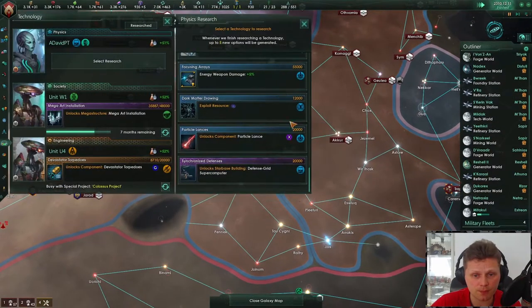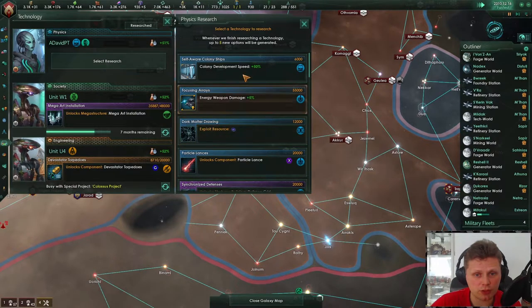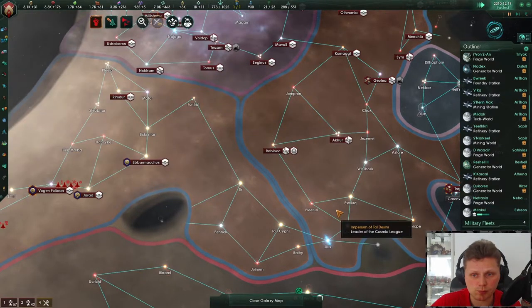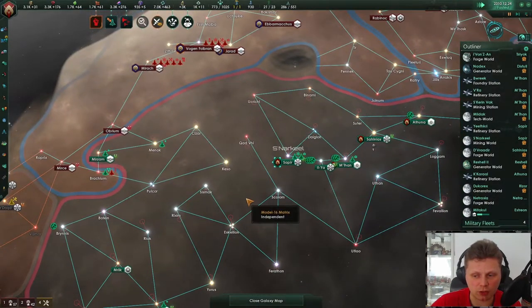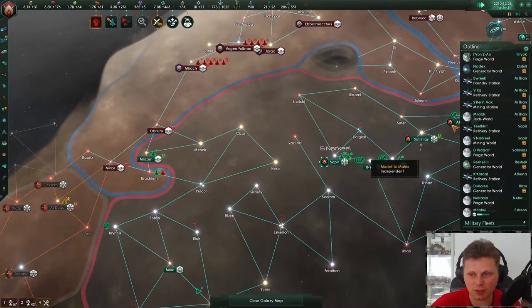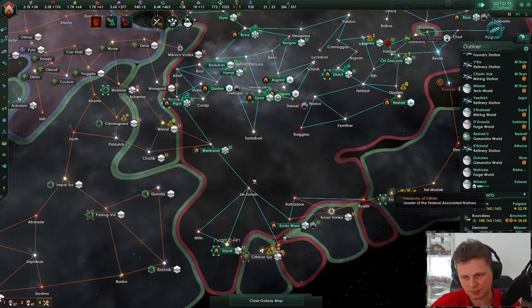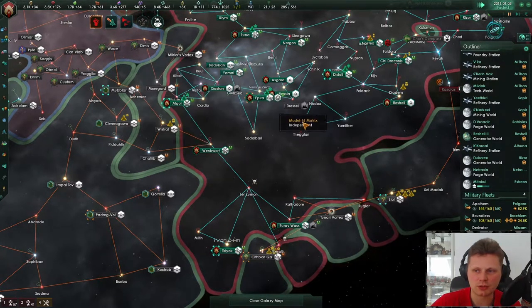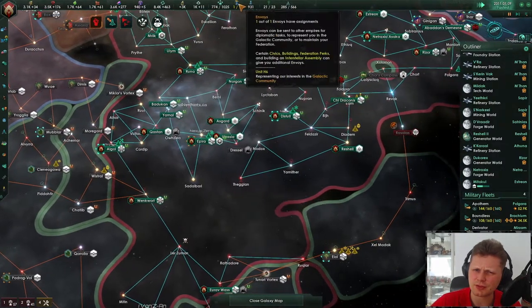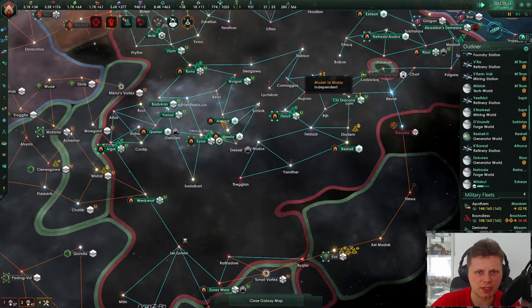Then we go to war with a few more other empires. Some of these wars have been going on for ages — actual ages, like decades. Casual rookie, did you get Stellaris? I don't think you have Stellaris. Here we go — we're the strongest in the galaxy.